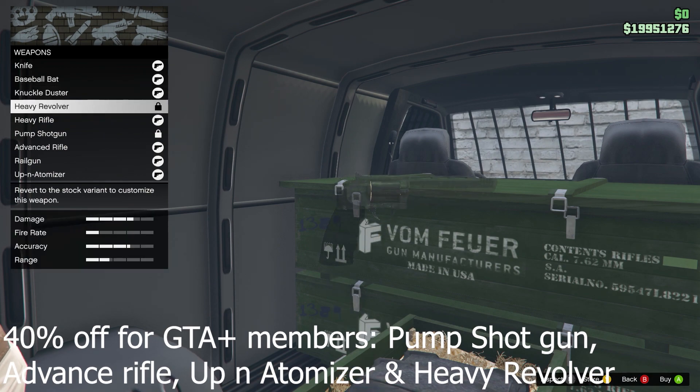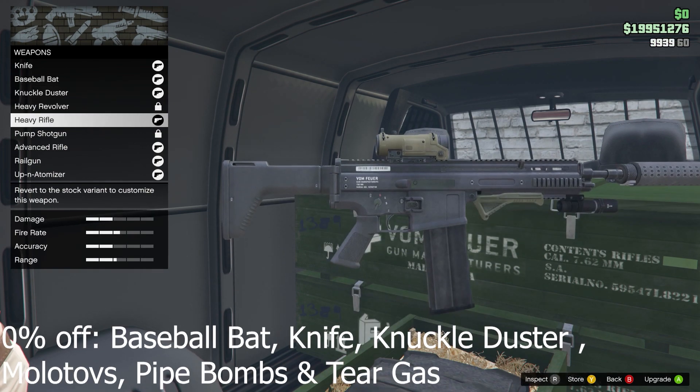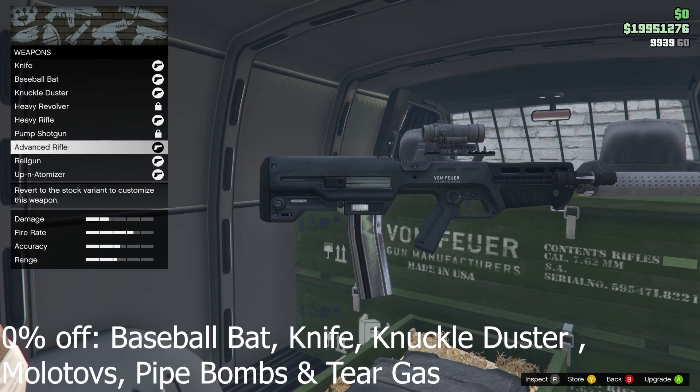40% off for GTA Plus members: baseball bat, knife knuckle, duster, molotovs, pipe bomb, and tear gas.